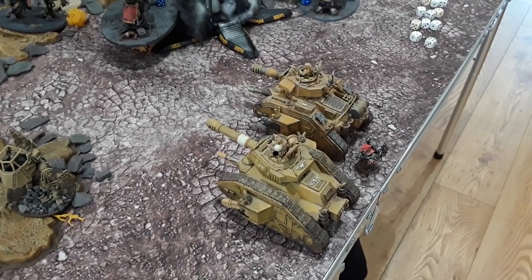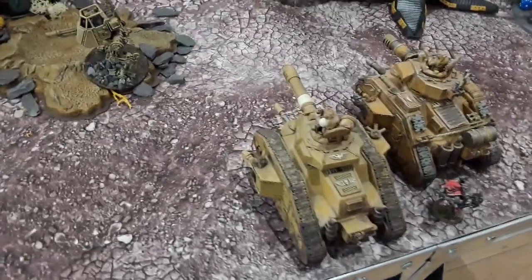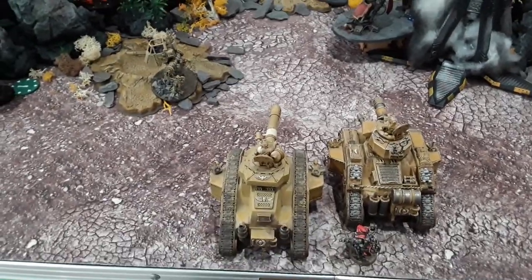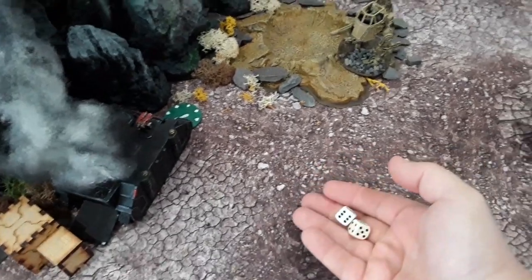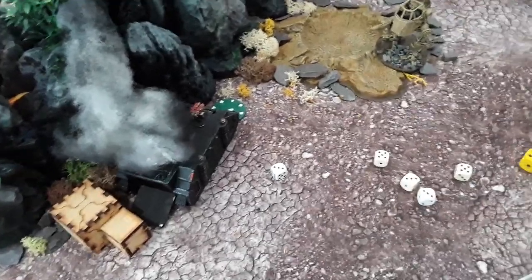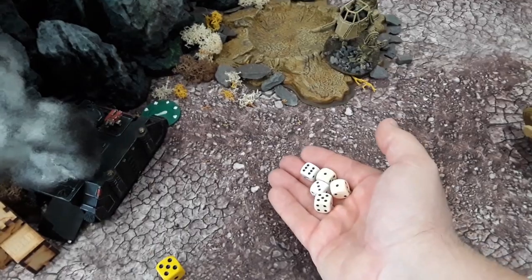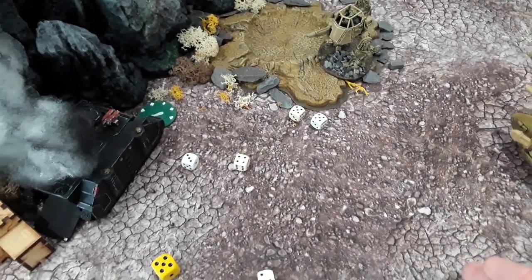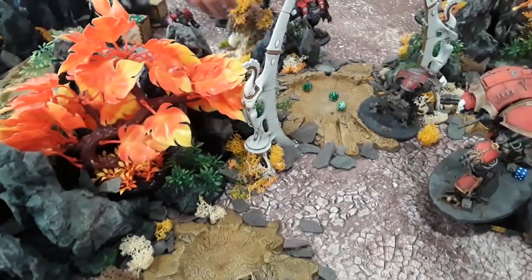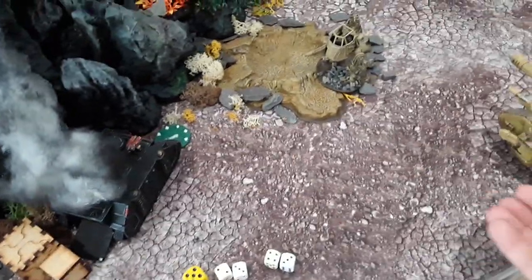The tank commanders have ordered each other to reroll ones. First tank commander fires overcharging plasma — 2d3 shots, five shots, hitting on threes. Four hits, three wounds on the Redemptor. One save made — four damage through. Then the lascannon rerolling ones, and the battle cannon fires twice since he didn't move more than half — seven shots, threes to hit, four wounds, minus two. One save made — d3 damage each, the Redemptor is down to three wounds.